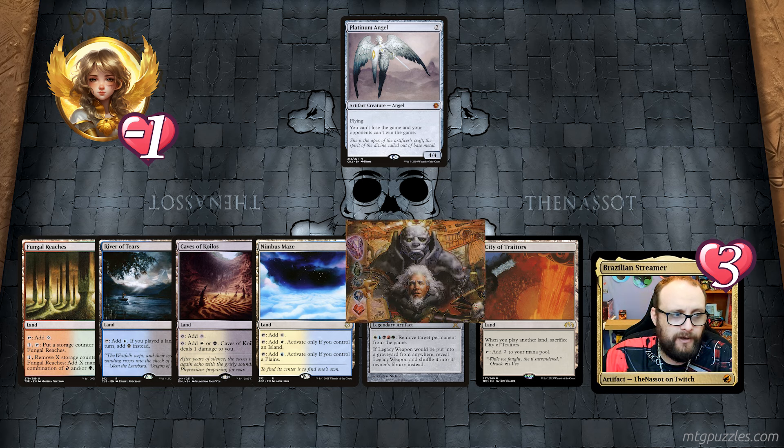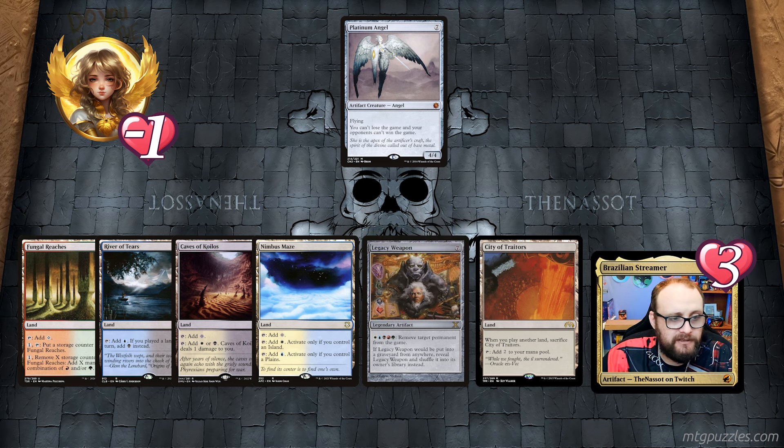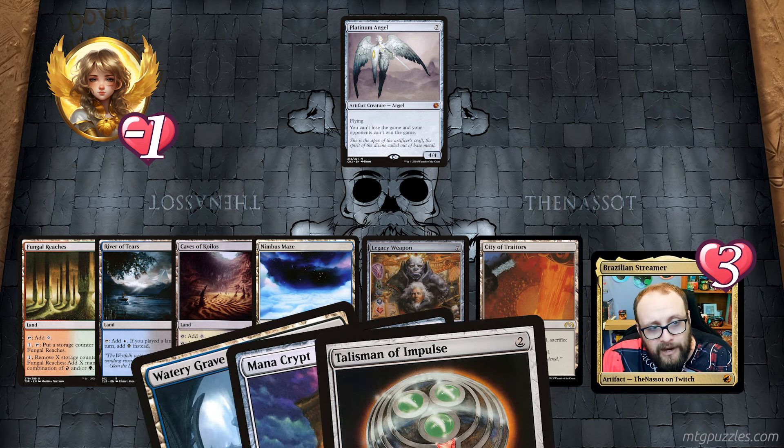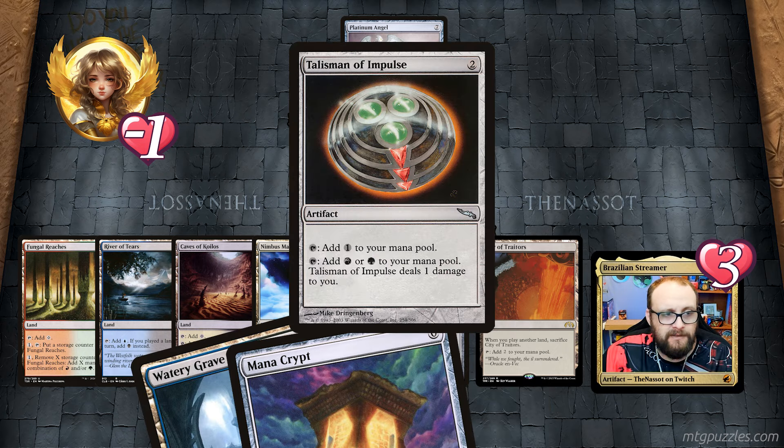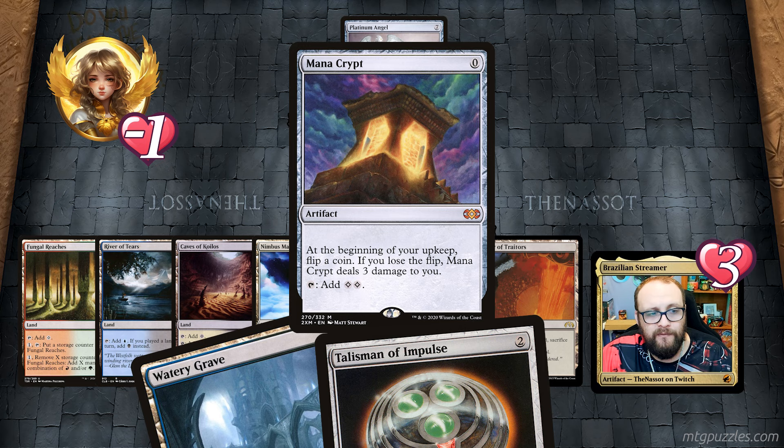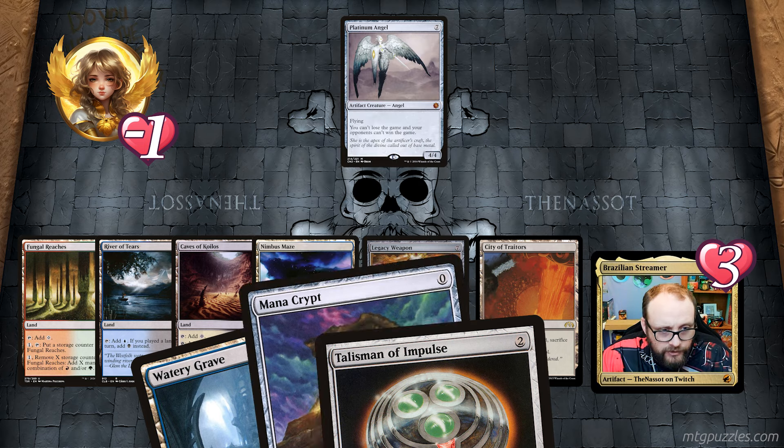I also have Urza here — great art by the way. In my hand: a Watery Grave — enters the battlefield tapped unless I pay two life; a Talisman of Impulse which taps for colorless or green but deals one damage to me; and a Mana Crypt — at the beginning of upkeep flip a coin, if I lose the flip it deals damage, but this doesn't matter since it's not my upkeep now. I can cast it for zero mana. My goal is clearly to cast Legacy Weapon which costs five.